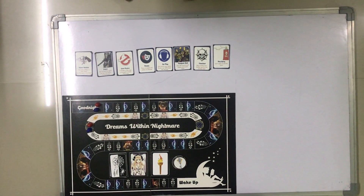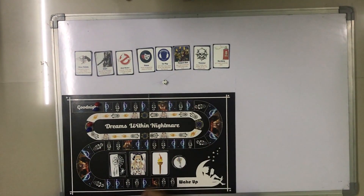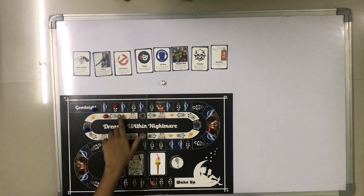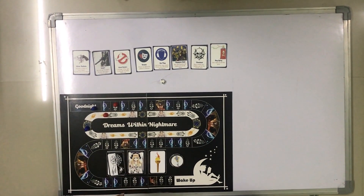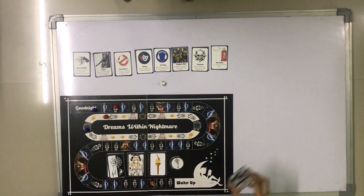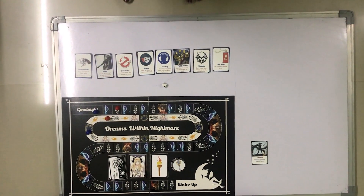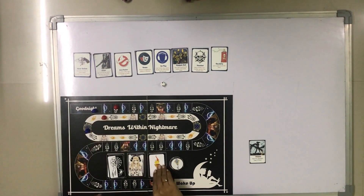Let's say for this tutorial the red player has rolled 2. The red player will have to play in both nightmare and dream — 2 steps in each. In the nightmare, the red player has landed on a nightmare card, so the red player will have to pick a nightmare card from the deck. The red player has received a Dracula card. According to this card, the red player will have to wait 3 turns in the nightmare before he can move forward. In the dream, the red player has landed on a fire card, so let's pick up 1 fire card for the red player. Every player can carry only 1 fire card.